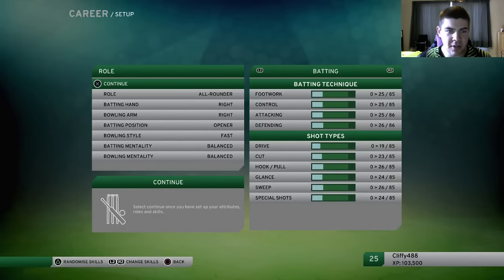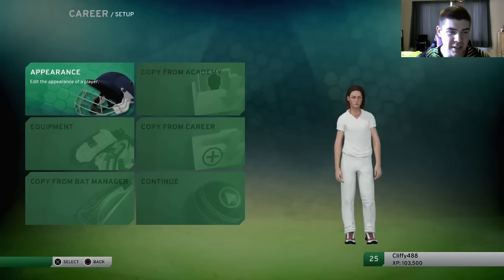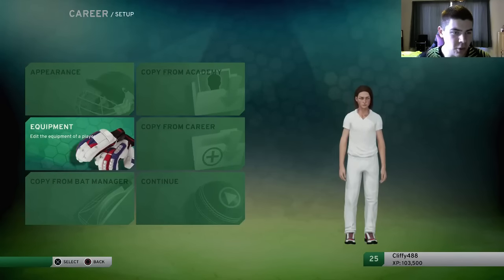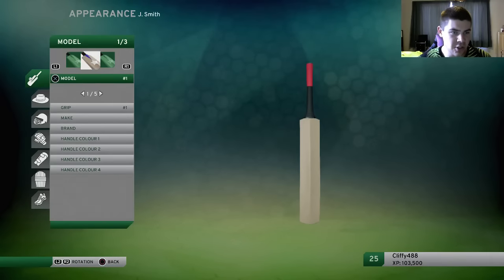We'll just make her an all-rounder because it's not going to matter too much. But this is where people do get confused. They think it's in equipment. If you go into equipment and have a look at the bat, as you can see the model, you can't actually change it.